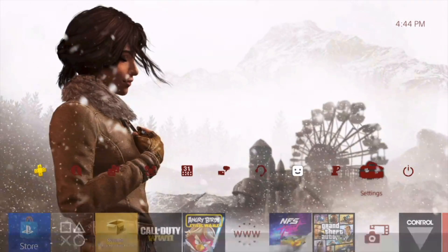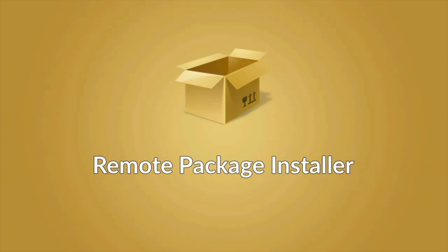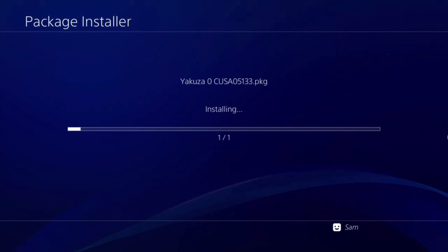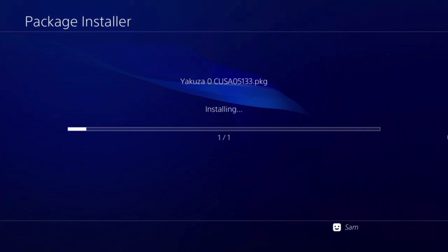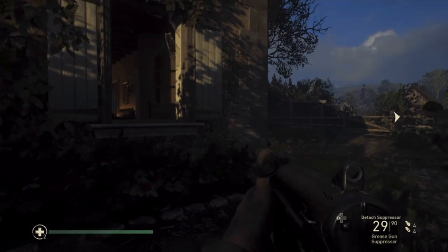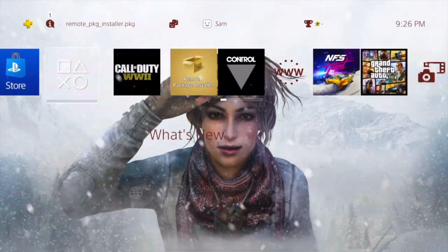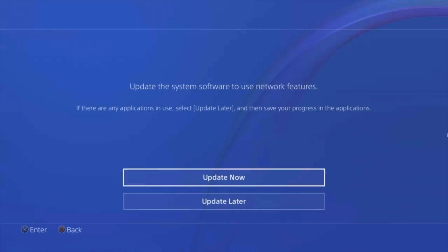Welcome back to another tutorial video. This one is about remote package installer, or remote package center. I really prefer this method over using a hard drive. When you try to install a package using a hard drive you have to stare at a screen for about 15 to 20 minutes, but when you're using a remote package installer you can actually be gaming while your package is installing.